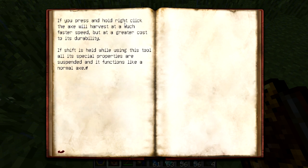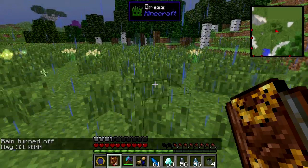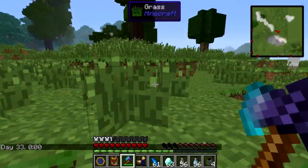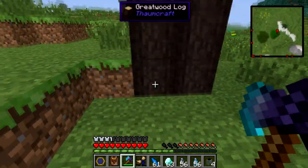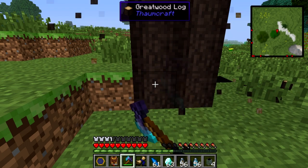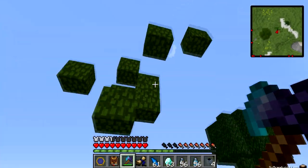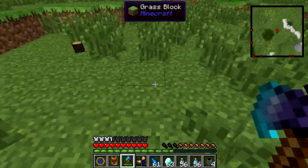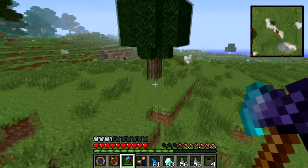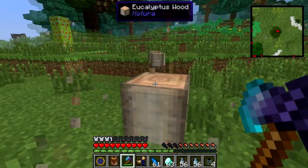You can press and hold right-click and it will harvest the tree at a much faster rate. Let me show you — if I hold right-click on this tree, it will chop the entire tree very quickly. As you can see, the leaves disappear almost instantly, dropping all the saplings you would normally get. Also, if you hold shift it will just act as a normal axe, so you can use it that way if you want.